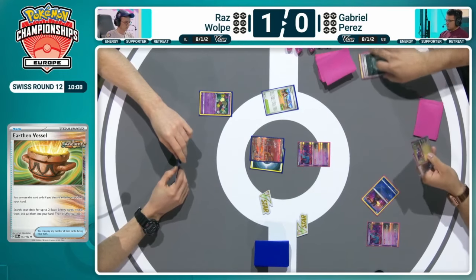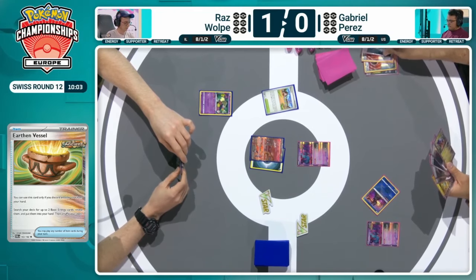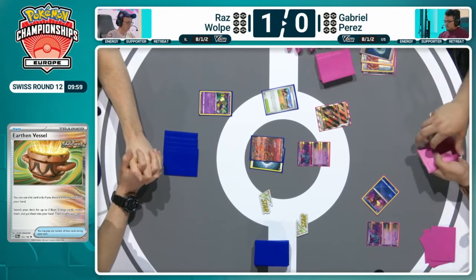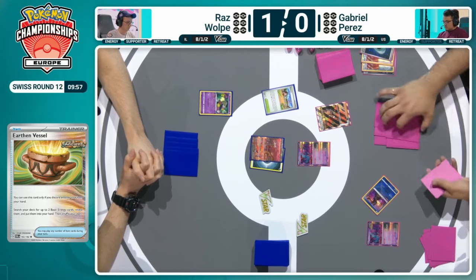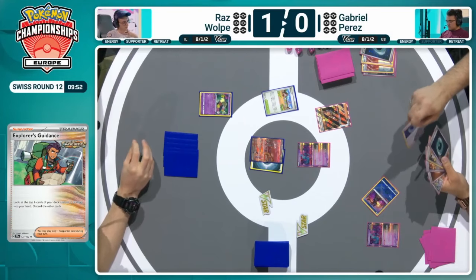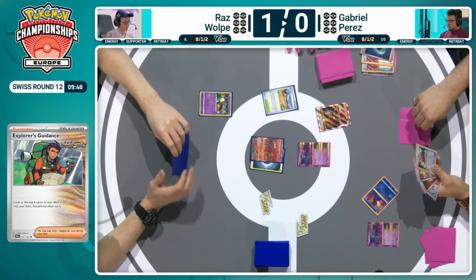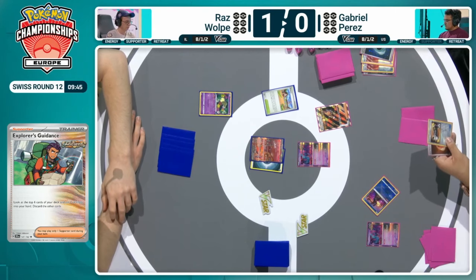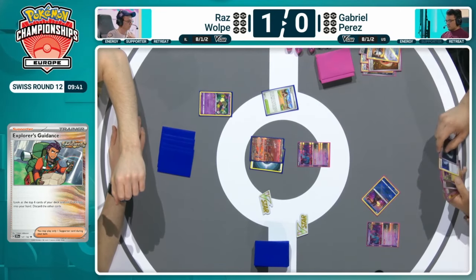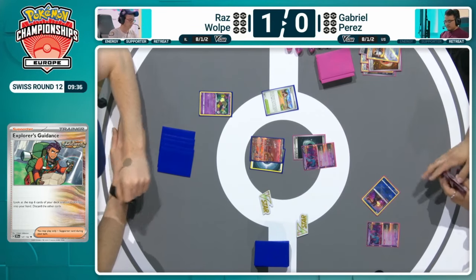Artisan in some earlier lists was being seen as an option. It's just that extra opportunity to pitch energies, Pokémon, and Ancient cards into the discard. This Explorer's Guidance will help aid that as well. There's a Dark Patch — is there a way to maneuver that Fluttermane out of that spot to start swinging away and maybe even take the knockout on the Mew EX Turn 1? I think without Professor Sada's Vitality being used there, I don't know if that is possible.